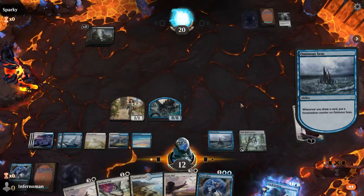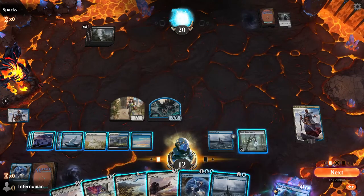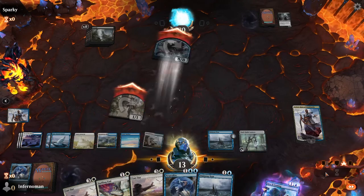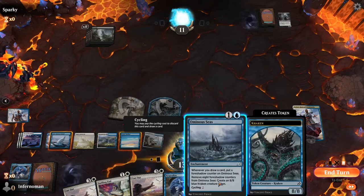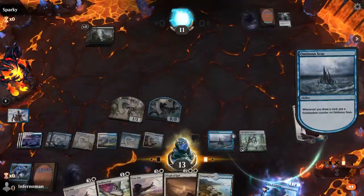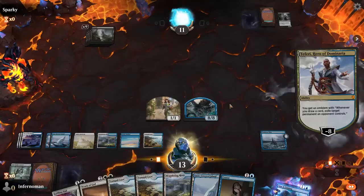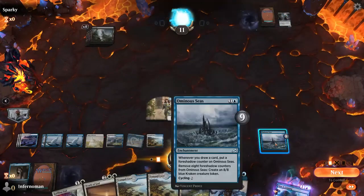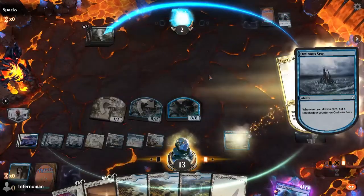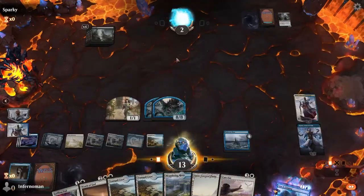Now you're in a really great spot — full control of the board. Most opponents would probably have given up already. You have a ton of cycling options and can literally cycle away everything if you want. Castle Ardenvale lets you start creating humans as a threat now that the board is empty. You can also remove the tokens from Ominous Seas at the end of your turn to minimize any removal they might have. We're just in win-more mode now. Azorius Control in budget mode — it's still doable.